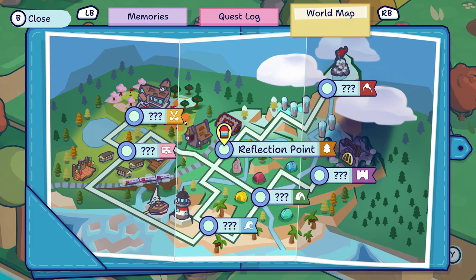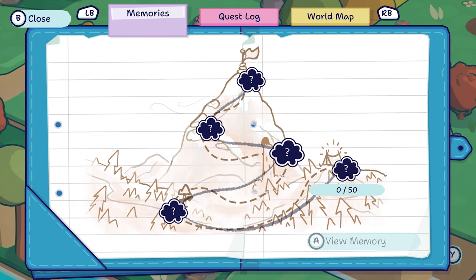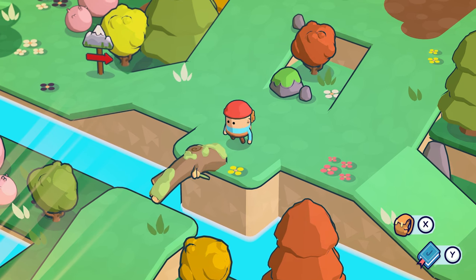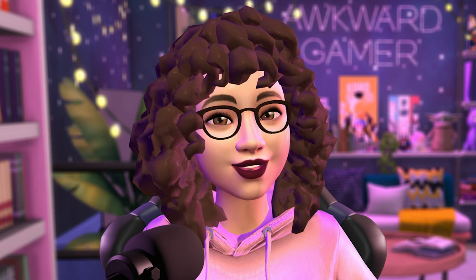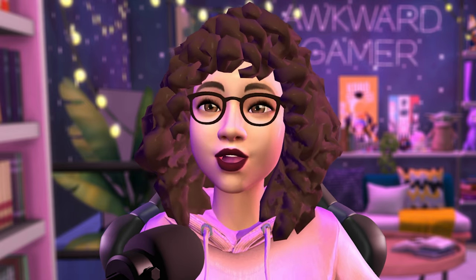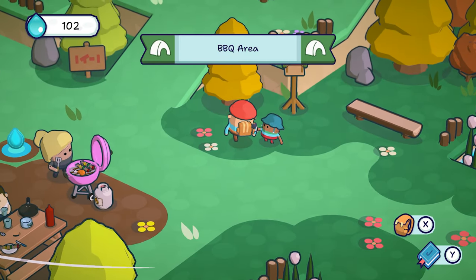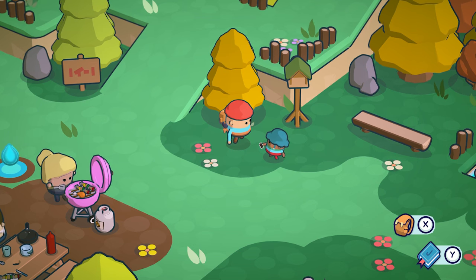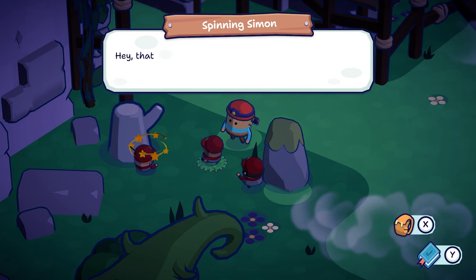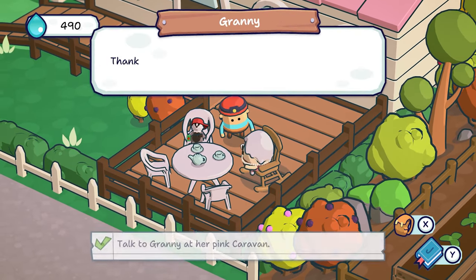There are a total of seven areas of the map to discover, and as you do, you'll unlock memories of your past time in Pine Hearts Park, which helps move the main story along. There are a ton of side quests in each area, so I recommend taking time to speak to everyone you meet, as a lot of them will have something they need help with or something you can find for them.